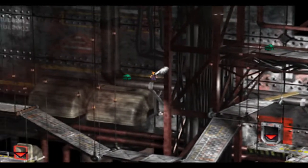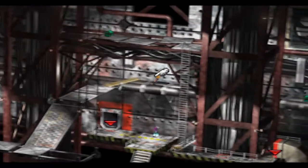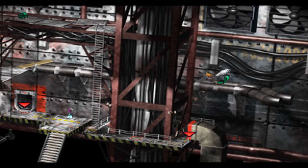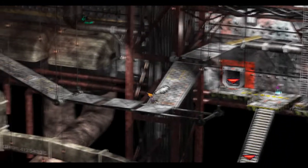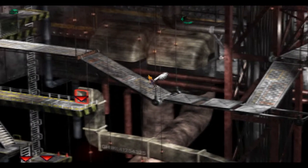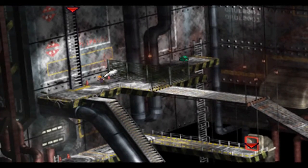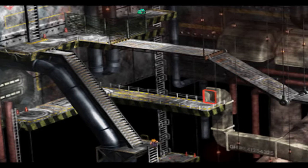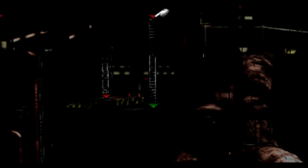There are a ton of ladders to climb in this place, so I'm going to skip most of that footage. Before you head up or down any ladders, there are a couple of treasure chests here — there's an Elixir and, all the way to the right, a Mega Elixir. Make sure you grab those. Then head down this long pillar of stairs.